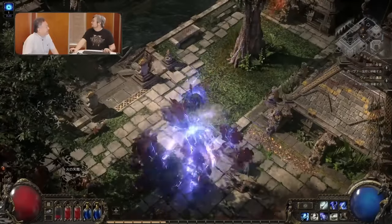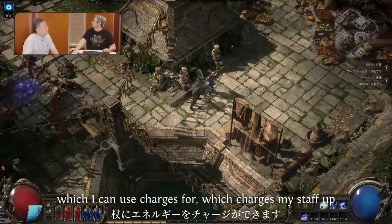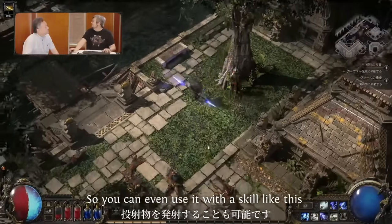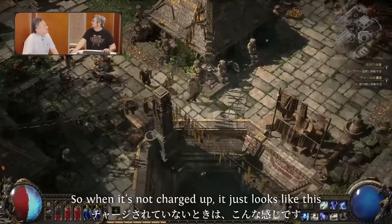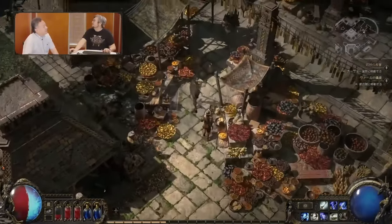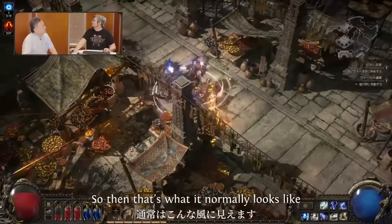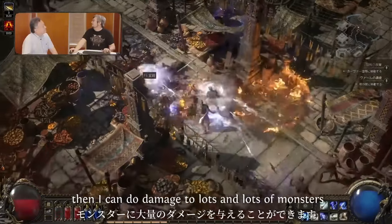There's another ability here which I can use charges for — it charges my staff up, and when I do any attack I get extra projectiles. You can use it with a spin skill to send projectiles out. When it's not charged it looks normal, but after charging it up you get a lot more projectiles and can damage lots of monsters.